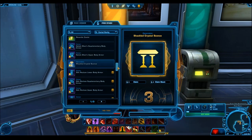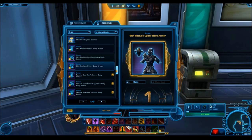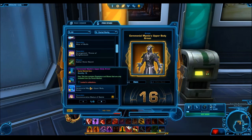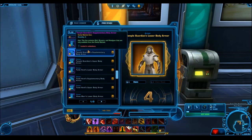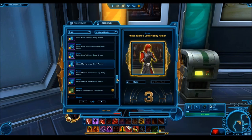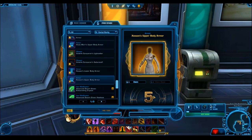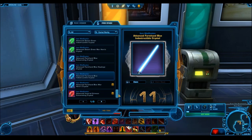Check out the results of opening these packs. After opening 800 cartel packs, it's very clear that the Ceremonial Mystic armor set was a much more common gold drop than any other gold item. I got 14 lower body armors, 13 supplementary body armors, and 16 upper body armors of that set. This is by no means a coincidence — I didn't get that type of distribution for any other armor set, and there were tons of other gold-rated sets that could have dropped. I'm willing to bet people who opened Dark vs. Light packs had a very similar experience getting a ton of Ceremonial Mystic pieces.